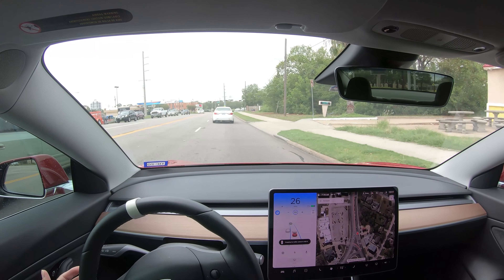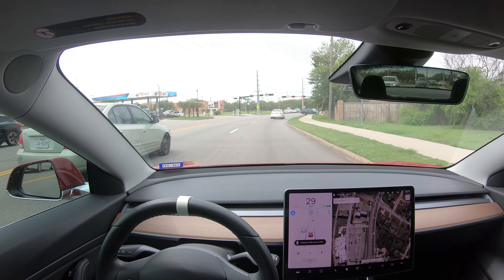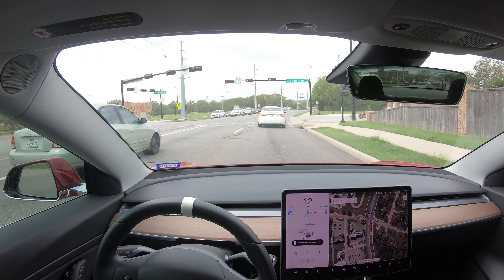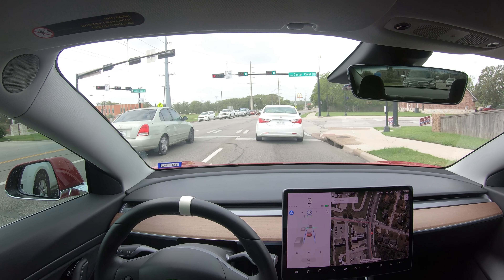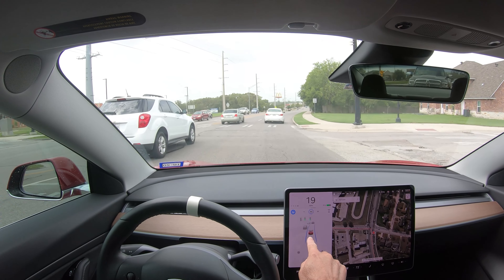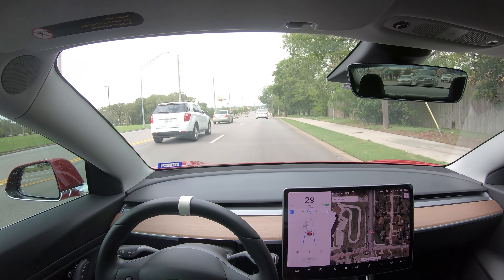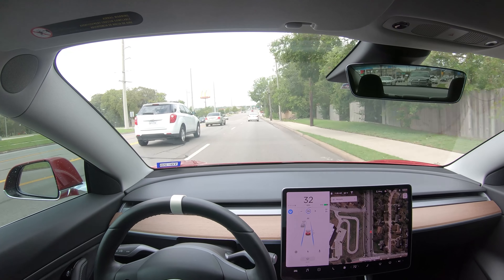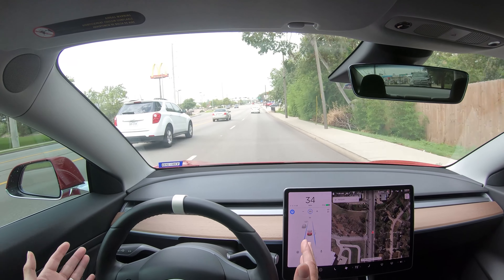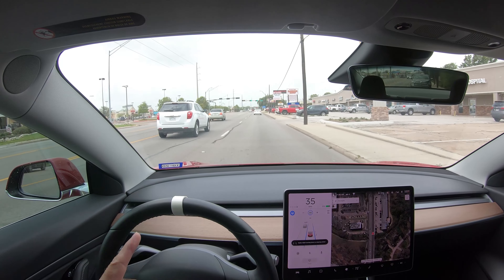Now here it is, going through this turn. Did that all right. We got another red light coming up. Got to give the wheel a tug to let it know I'm still here. Once again, I'm not going to have to do anything because I'm behind another car. It's just going to go automatically, with a little green line where the stop line normally is. And it's just going to go now — I don't have to tell it. It just knows. It's okay. And that's only because there's a car in front of me.